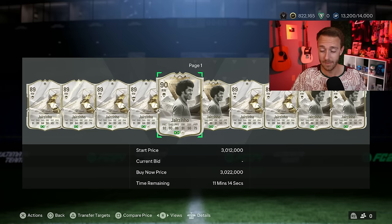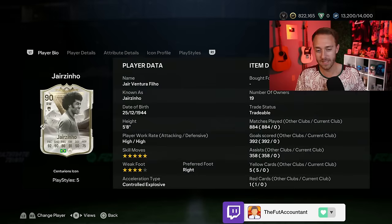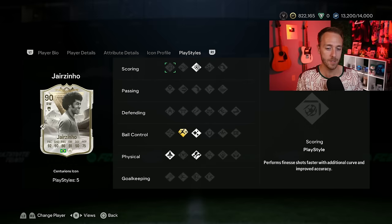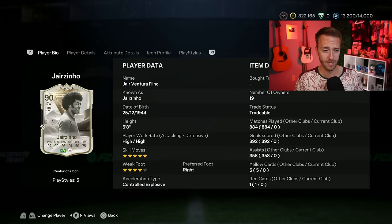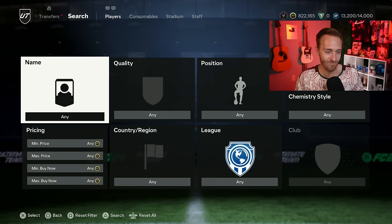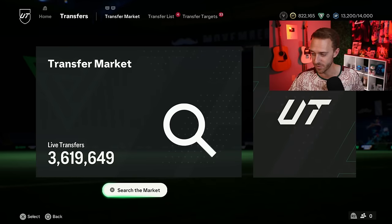I'm not investing in fodder for Jairzinho. I'm still holding all of my 89s that I invested in because of what is upcoming this weekend. Is this a really good card to be dropping as an icon SBC right now? In my opinion, it's okay — not great, but okay. He only has one play style plus and five play styles in total. He's a very meta card and a lot of people remember how good he was last year. I just think we wanted something a little bit bigger — Mia Hamm, Cruyff, Pelé, Dino — but it looks like we are not going to see that.